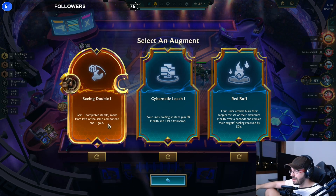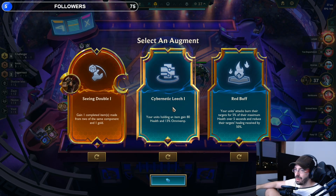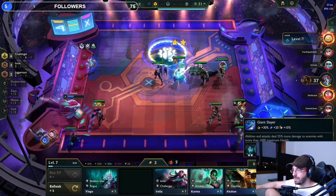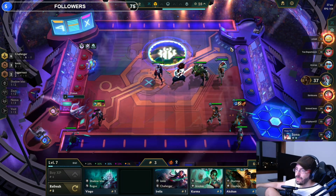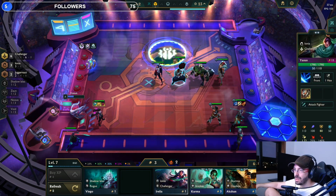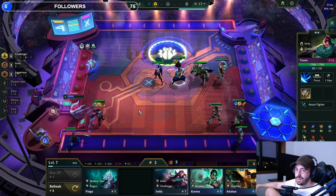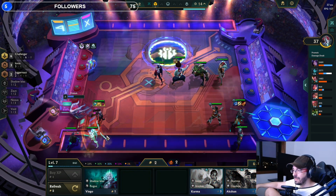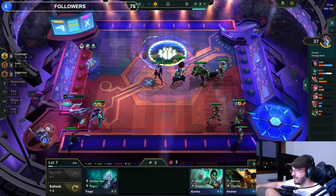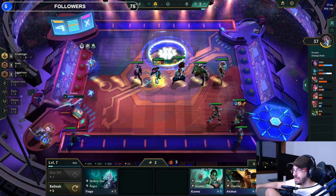We have six challengers and the three Ionians so we are doing better anyway. I don't care, I'm gonna go for some omnivamp — yeah let's go, this is good. That's nice. Let's see Yasuo wasn't doing — was doing some work. I guess now it's going to be much better at two stars. I'm not going to tier LV3 anyways so not buying that.